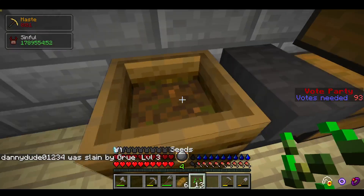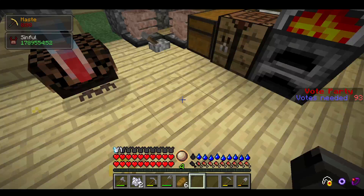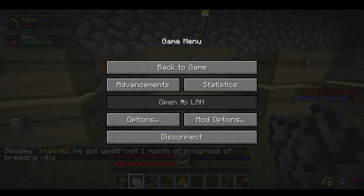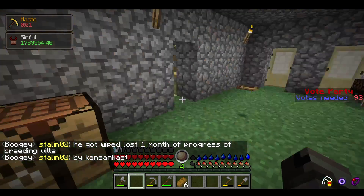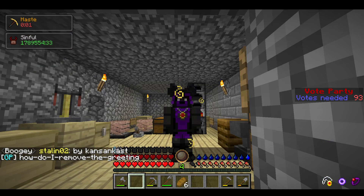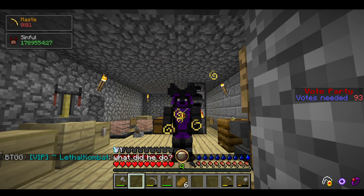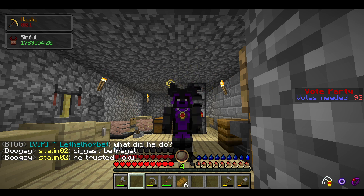The Compost Bin works the same as in normal Minecraft — you fill it up with plant material and it gives you Bone Meal. Bone Meal works the same way too; just right-click wheat and it makes it grow faster. Alright, so that's going to be it for this video. We just went through more basics of RLCraft. In the future I'm going to be making videos on my own RLCraft shenanigans, and we're going to try and grow this into a series. Thank you guys so much for watching — like, dislike, subscribe if you feel like it. See you guys next time, and have a blessed day.